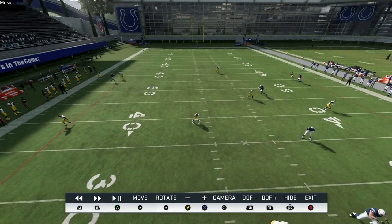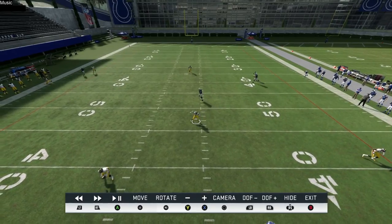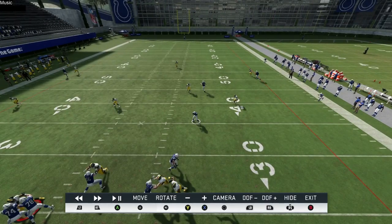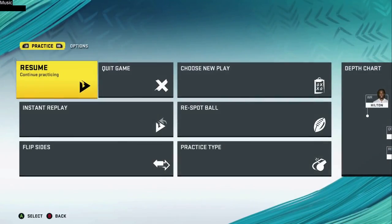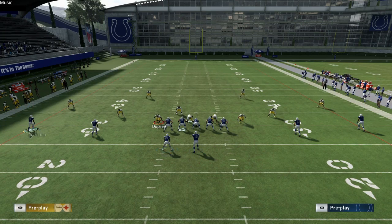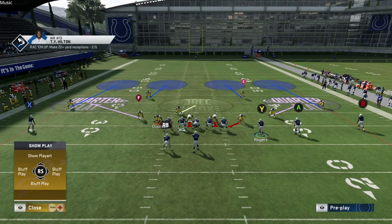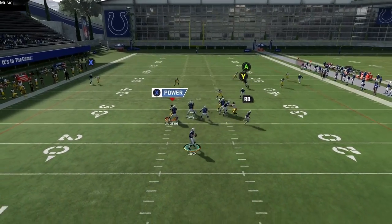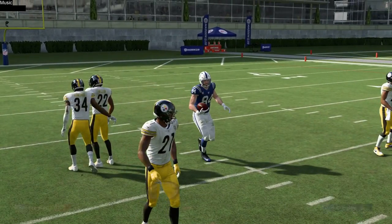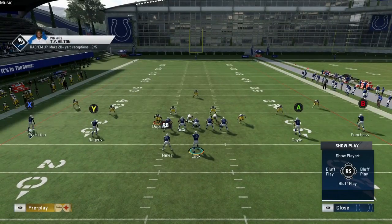If the user-controlled defender wants to take away this hitch, you're going to leave the computer-controlled defender just sitting in his zone guarding nothing for the easy catch. Same way, if one of these guys wants to guard the over route, you're leaving this hitch route open every single time. The double post action against cover two means one of these guys on the post will be open for a deep shot. Against cover four, it glitches the coverage and Doyle pops open easy for the big gain. A lot of versatility here.